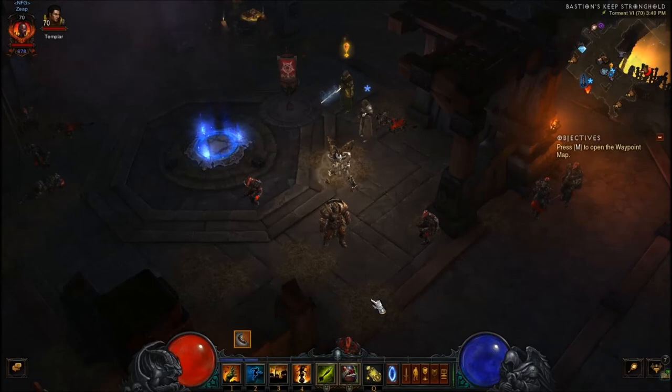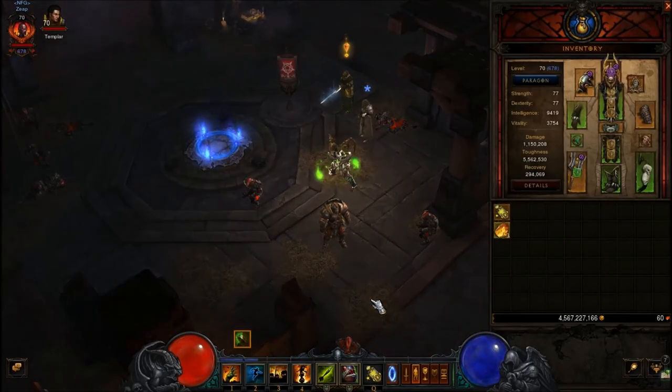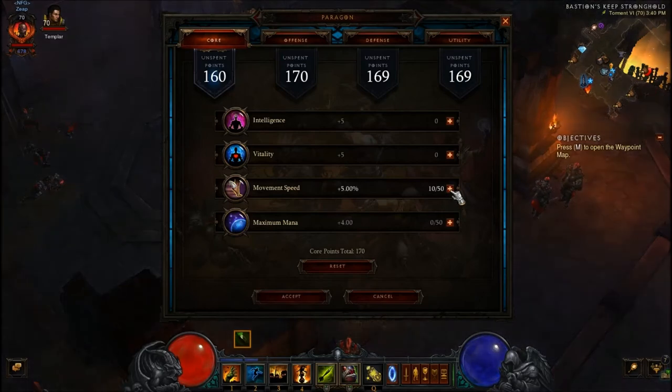So we are on the witch doctor now. Same thing with the movement speed — always movement speed first. I actually have 12% already on my boots, which is the max amount that you can get, so I'm going to add 13% in my paragon levels: 5, 10, 11, 12, and 13% right there. That puts me at max.